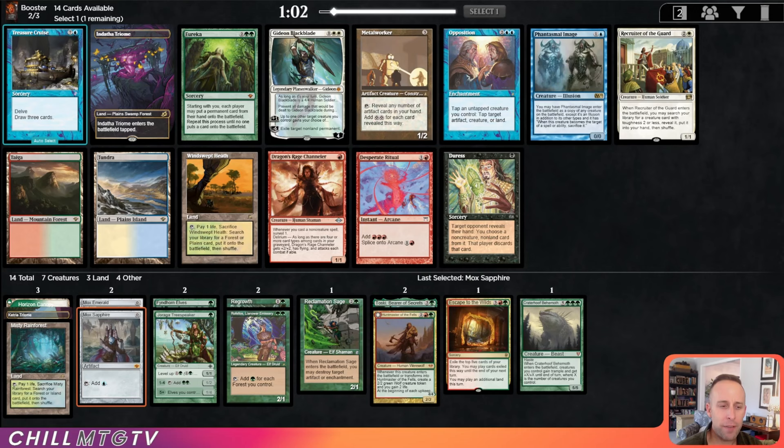We already have a green fetch, so I think we take the Taiga here, with the two red cards that we want to splash — Escape to the Wilds and Huntmaster. So let's get the dual land.